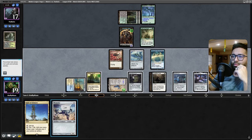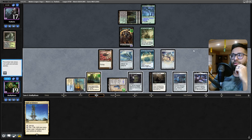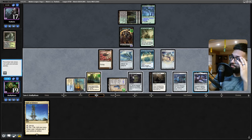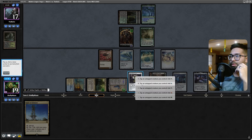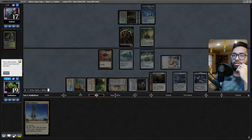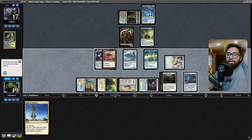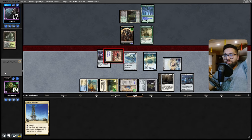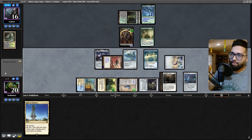What we're going to do is hit the Ornithopter maybe - equip for two on the Ornithopter. Go to combat and attack. Attacking through the Wall of Roots is useless, but I could have put it on the Frogmite and gained some lifelink. I think just dealing more damage in the air is important here because there are going to be turns where if they don't have the infinite combo and Yawgmoth, they have to pay one life to start distributing -1/-1 counters on stuff.